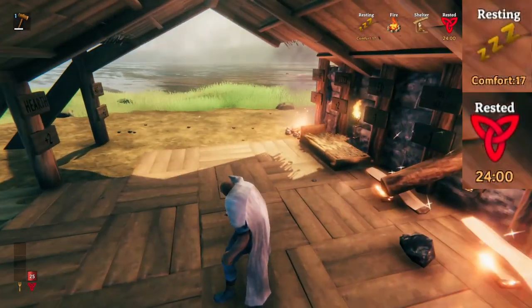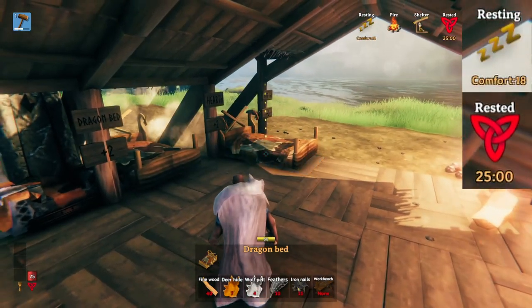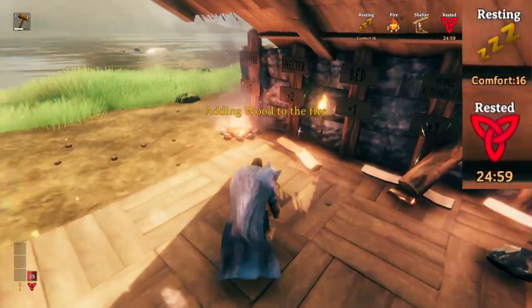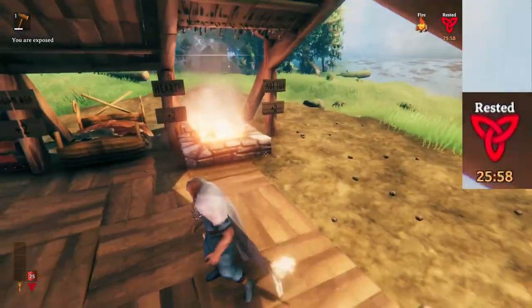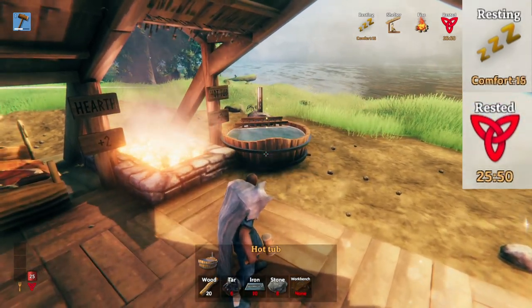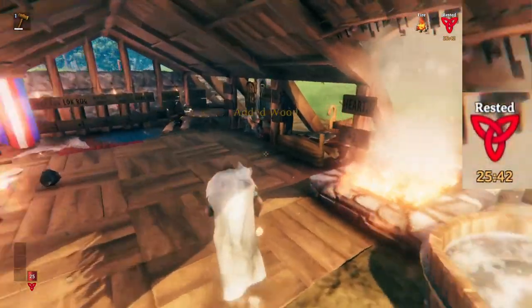The dragon bed is next with plus two, and as you can imagine, that overrides our basic straw bed. Then we have the hearth, which overrides our basic campfire — place that down for another plus two, but we've got to fill it with fire first. Then we'll add on the hot tub, which was one of our Hearth and Home additions, and that also has to be filled with wood to get the comfort from it — so you can't bury this one underground just to get the comfort bonus.